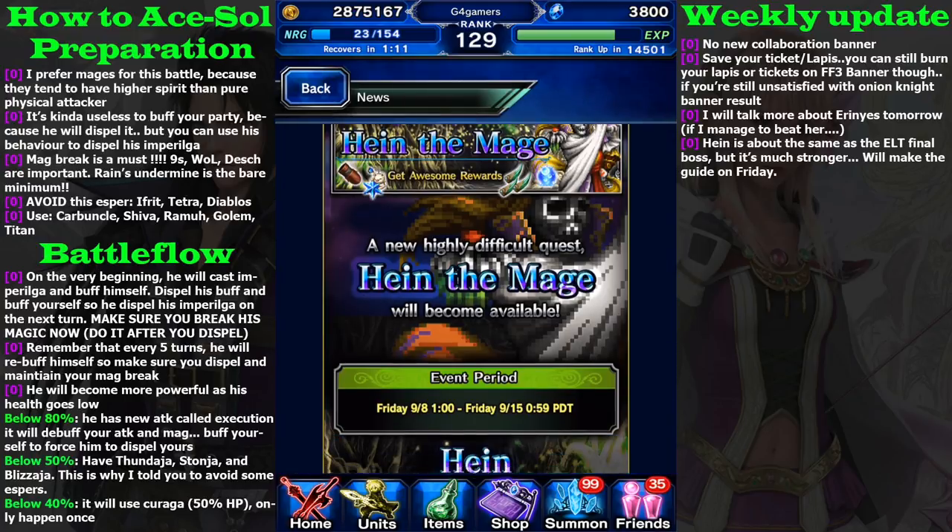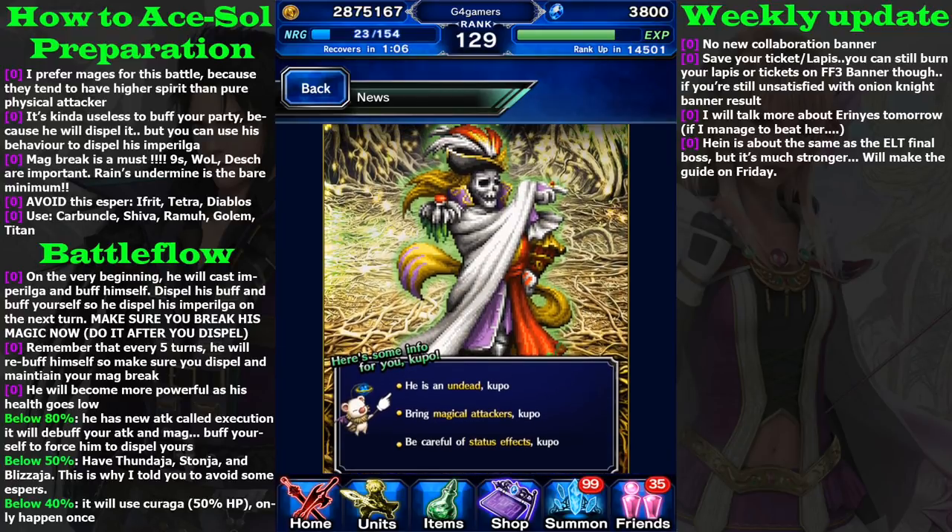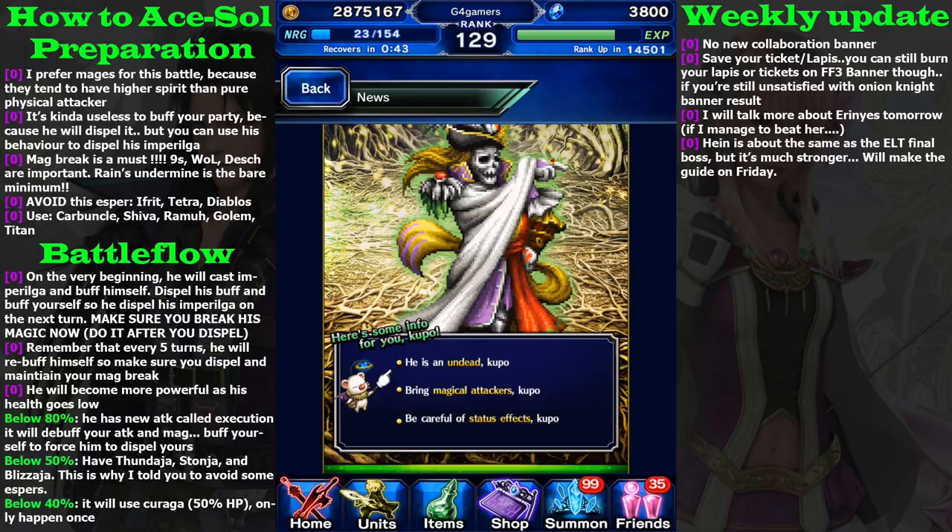On Friday we'll get the upgraded Heine Castle event. You'll fight an undead Kupo, but I believe you cannot use Phoenix on him because he will resist it, so the undead status doesn't help much. Bring magical attackers. His stats are about the same as the elite difficulty where we couldn't use physical attackers, so I believe this will be the same. Be careful of status effects.